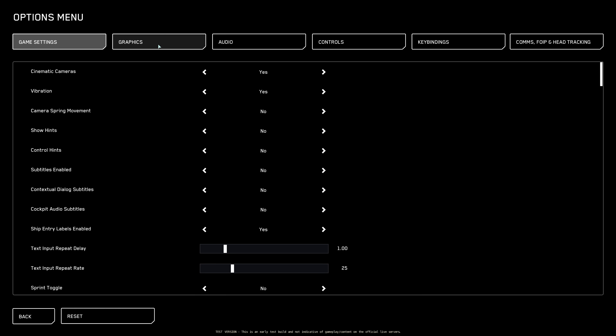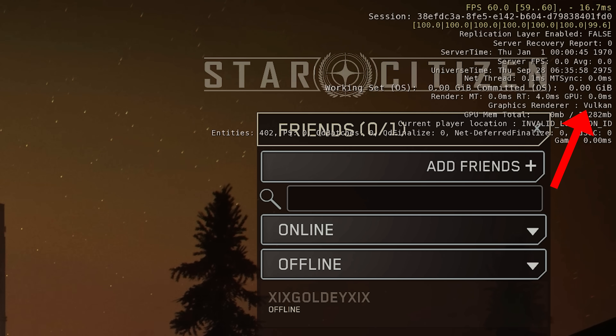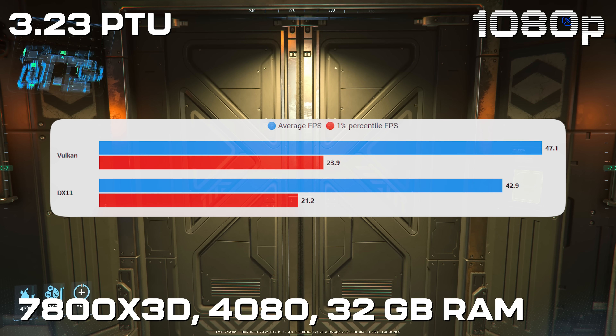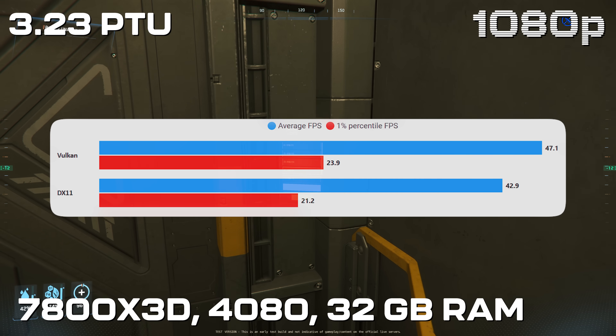The big one is obviously Vulkan. Vulkan is now an option in the graphics menu — you have to restart the client to switch, but you can see your active graphics renderer in the display info overlay. I did my testing at Lorville. Because performance is so bad and the trains in Lorville are all over the place, you often can't complete a run, but I did manage to get eight runs with DX11 and eight runs with Vulkan. I saw an improvement in performance, though I'm not willing to definitively say that's the case given how messy the PTU is.